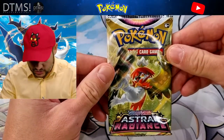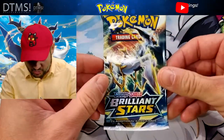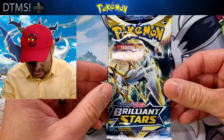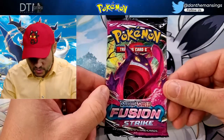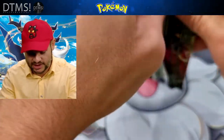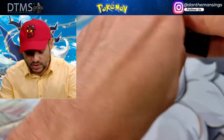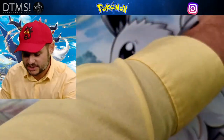Lovely Typhlosion promo there, which is great to see. It's got its Singed Move and its Petrifying Flame, which is lovely - so that's a great promo. Let's see what packs we get today from these tins. We've got Astral Radiance - obviously they're the Astral Radiance era tins - another Astral Radiance pack, then a Brilliant Stars, and then a Fusion Strike. Not a bad bunch of packs, all from the latest Sword and Shield era sets. We're going to crack these open now.